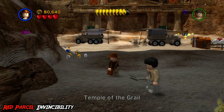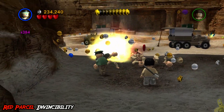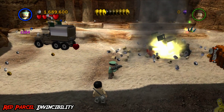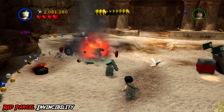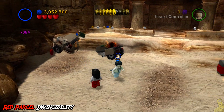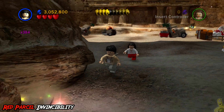As soon as we gain control, we get that true adventurer status thanks to a stud magnet red brick as well as a handful of multipliers. The only one we don't have is the times 10 - we opted to save that one for a later date. We'll go ahead and use our bazooka to take out both of these bad guy trucks, which stops enemies from spawning but also reveals the old mailbox.